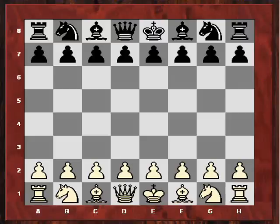Hi all. Our instructive game today will have the theme of line opening against the opponent's king. To demonstrate this theme, I'm going to take one of my own games played in the London Lloydsbank Masters of 1993.